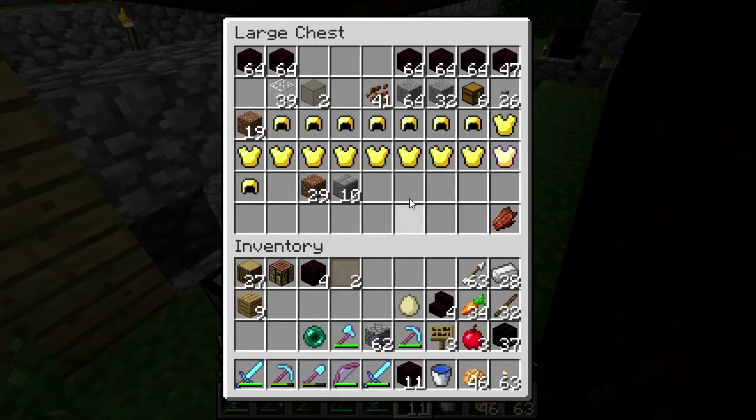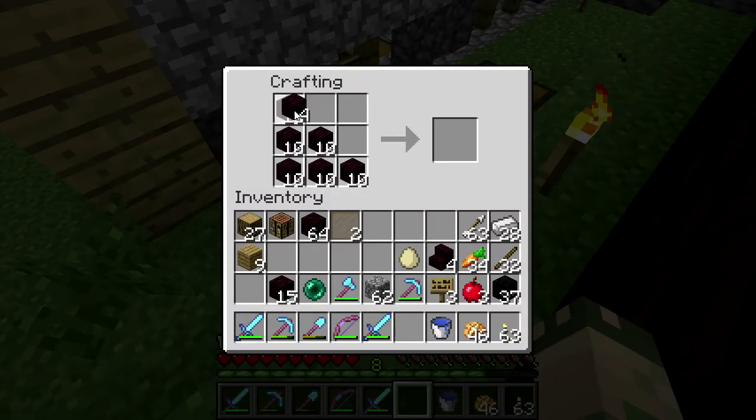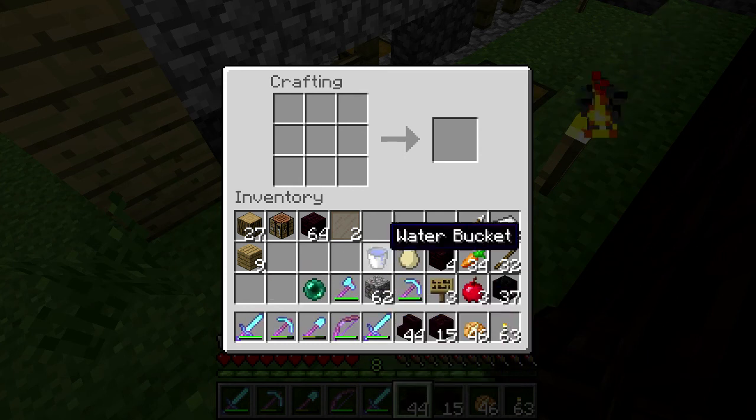Let me grab — I need to make more stairs for the roof. That might be enough, we'll see. I might need a water bucket.